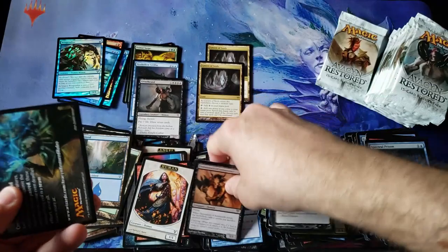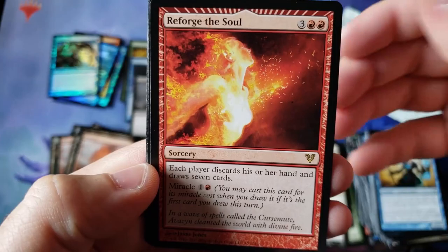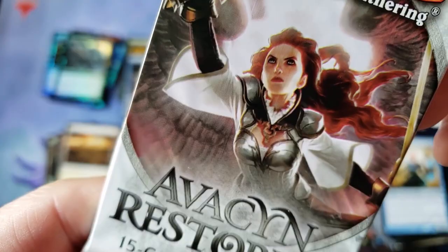The old Demon Lord of Ashmouth again — creepy looking card, always wearing that creepy mask. That was double Cavern — I don't even think we got one Cavern in the other video, did we? Reforged the Soul again. And a foil Hunted Ghoul — oh, that's some crazy artwork. That was a creepy looking ghoul.